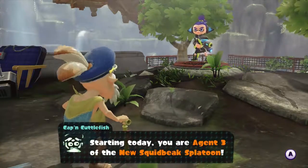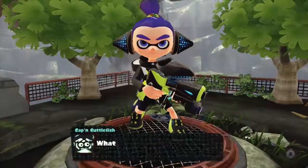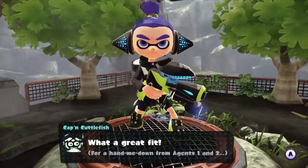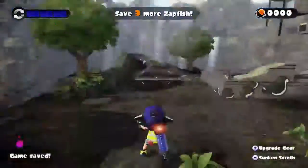Starting today, you're Agent 3 of the new Squidbeak Splatoon. This is your brand new hero suit — it'll help you fight the Octarians. What a great fit for a hand-me-down from Agents 1 and 2. Hey, let's get those Octo-jerks! I'm counting on you, bucko!